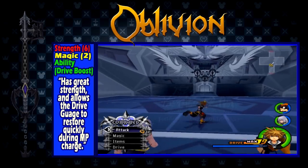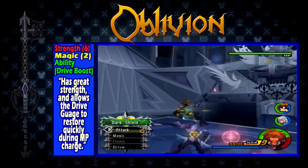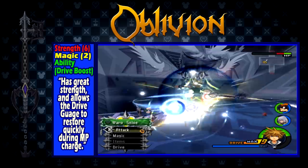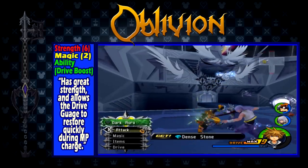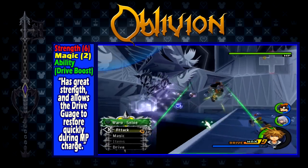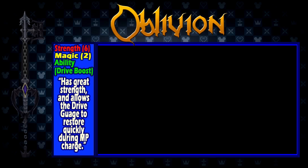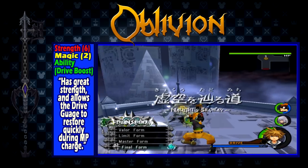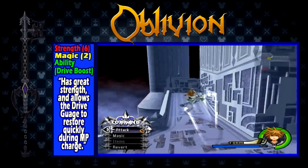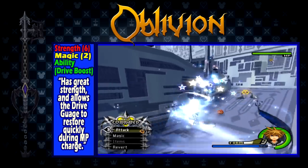Oblivion is obtained after defeating Xigbar in the World That Never Was. It has a strength of 6, a magic of 2, and the ability Drive Boost, which allows the drive gauge to recharge faster while MP is charging. For general use, Oblivion is a decent weapon, and Decisive Pumpkin is still better suited for dishing out damage at this point in the game. However, where this weapon shines is its ability. If you're using drive forms, this is the weapon to have equipped on your primary keyblade slot. When paired with Oath Keeper, this is extremely powerful — they were most likely given complementary abilities due to how they were always seen being dual wielded, and thus they complement each other when being dual wielded with drive forms.